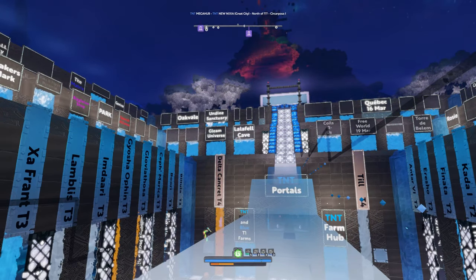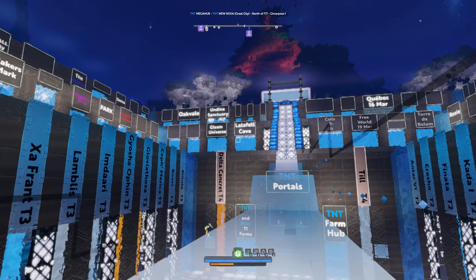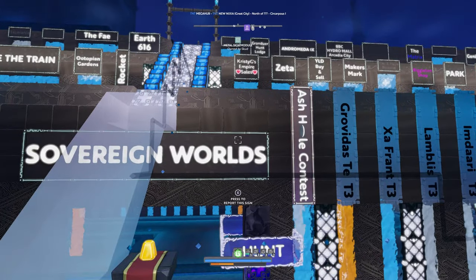This gem today is not so much hidden, because as soon as you walk into their portal area, it's all around you. But I felt like it was necessary to take a visit, take a gander at what we all know to be TNT — the mega hub — but not just the mega hub, but the actual guild settlement.